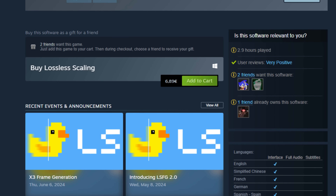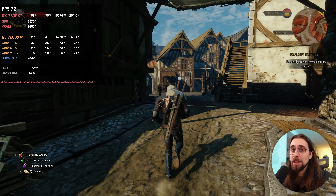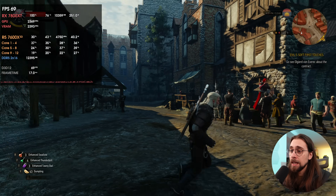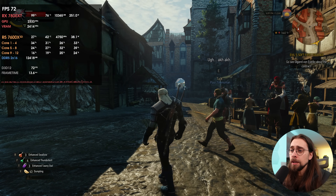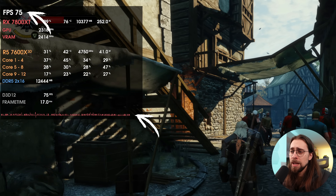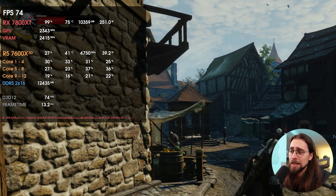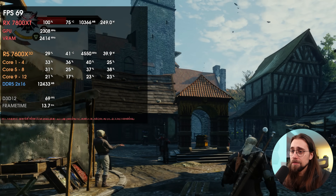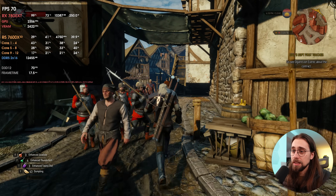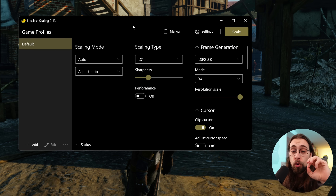Here we are in The Witcher 3, running a 7800 XT (not X3D) and the 7600 X3D at 4K with FSR 2 balanced, getting around 70-something FPS. The frame timeline looks completely messed up with lots of spikes, but that is happening because of the recording with OBS — it will work decently if you are not recording at the same time.